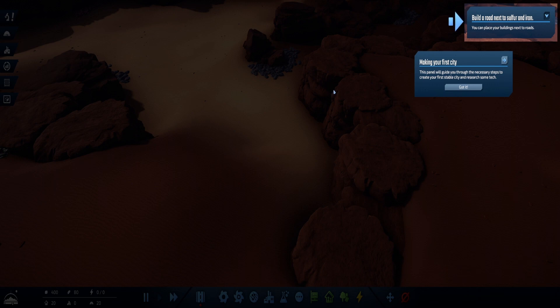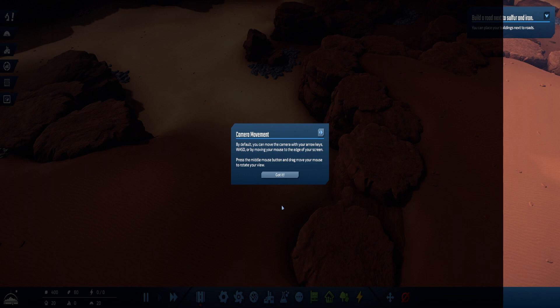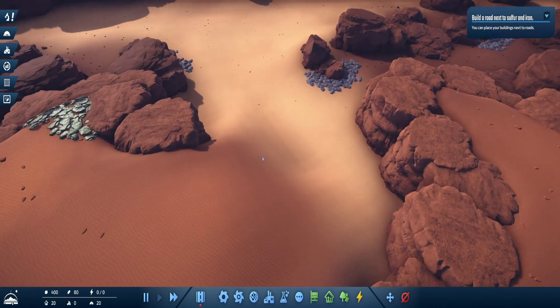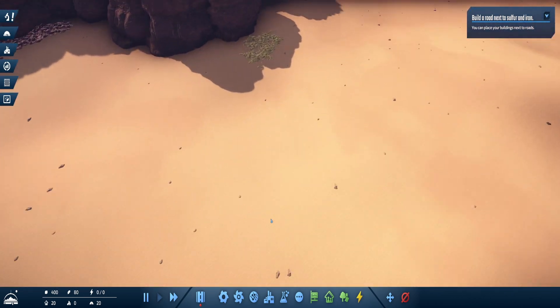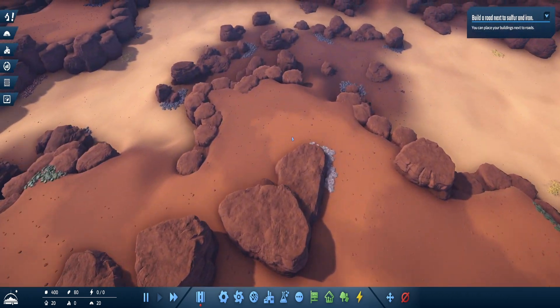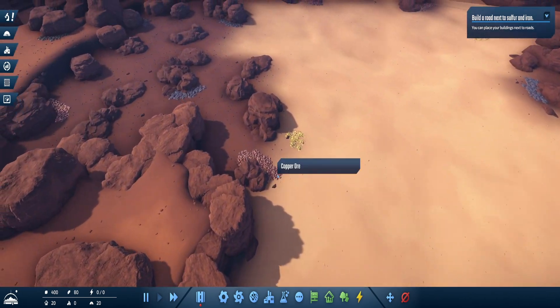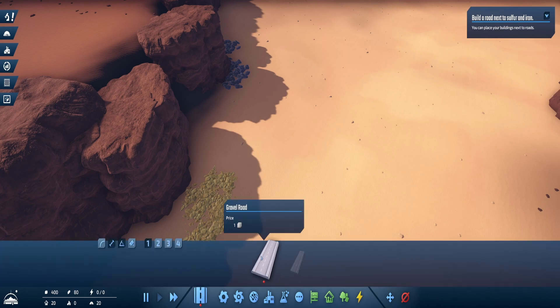First we need to build a road next to sulfur and iron to help build my first city. Going to the construction menu, you can construct roads and buildings, move and destroy them. By default you move the camera with arrow keys or WASD, middle mouse button to drag and rotate. I need to build a road next to sulfur and iron - sulfur is the yellow one, iron is here. This looks like a good spot with two resource quantities next to each other.